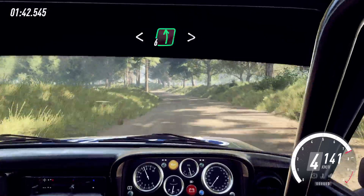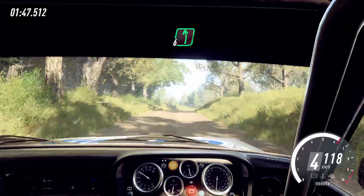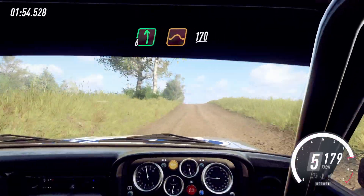Into six left, long tightens of a crest, into four right long, into six left of a crest, jump 100. Flat left of a jump, extra extra extra long, keep middle of a 170.